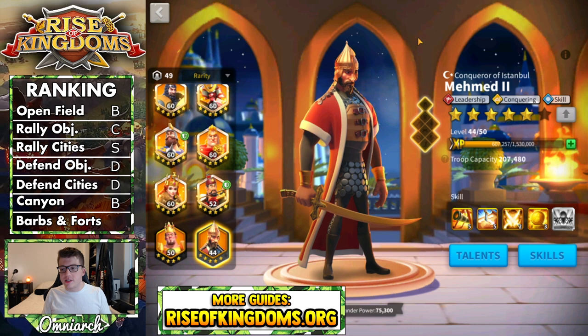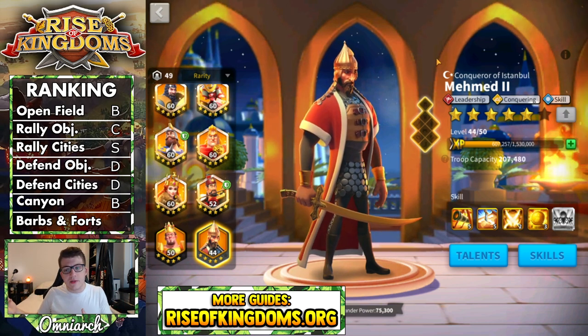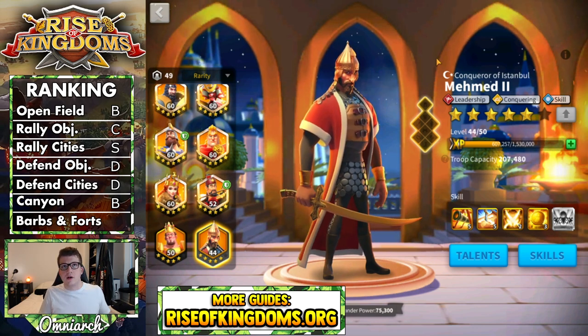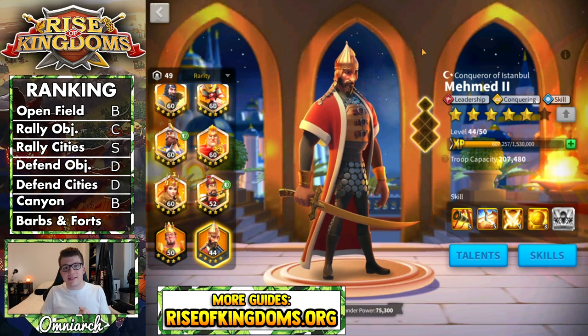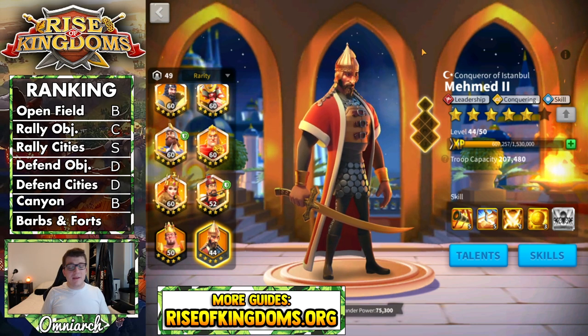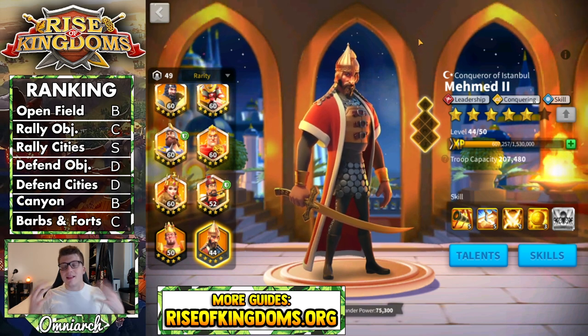For PvE content — barbs and forts — Mehmed doesn't really provide much. You normally want AOE for this category to get free barb kills, but Mehmed's AOE area is actually smaller, so you're less likely to get those free barb kills compared to someone like eSong or Ethelflaed. Beyond that, we don't see any additional damage to barbarians, extra experience gain, march speed, or the peacekeeping tree. There's really no real reason to use Mehmed for peacekeeping unless you just need that damage factor. He gets a C-tier ranking in this category.